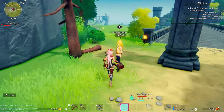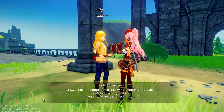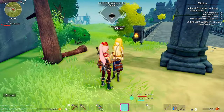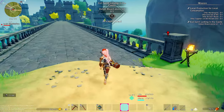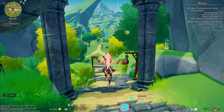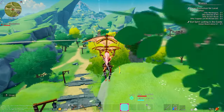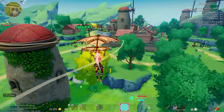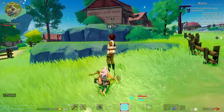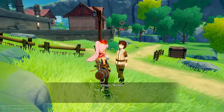This guy over here — or girl, actually — had a quest for us. You saw a man floating in midair flying deep into the castle. Defeat a wizard above level one. On that note, since we're going to be heading towards a castle, let me go back to town. There's going to be a lot of quests for us to take here, so why don't we go ahead and take a peek at all of these?